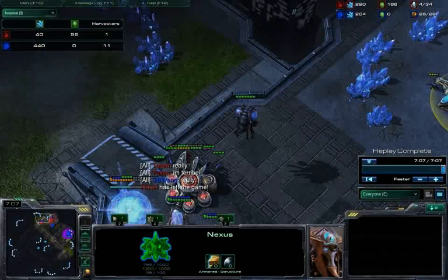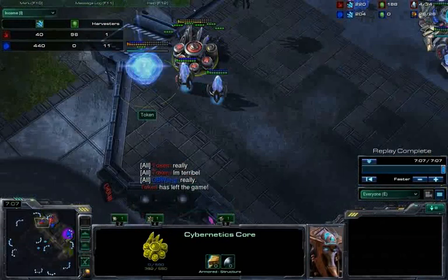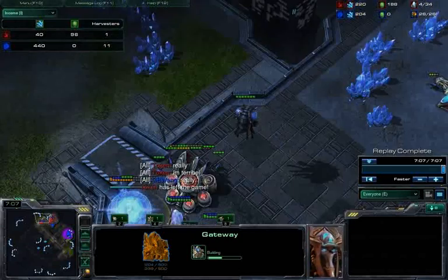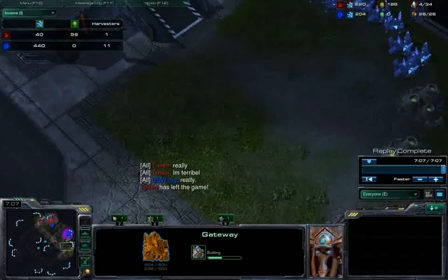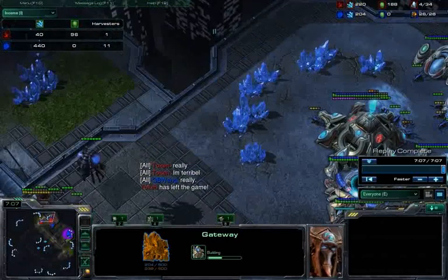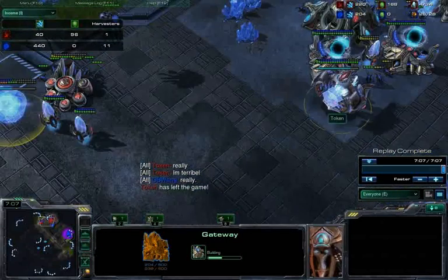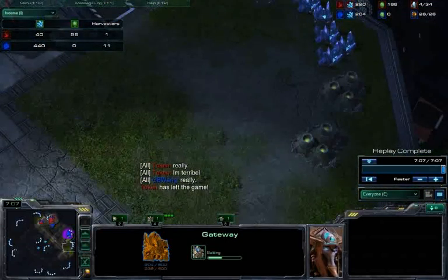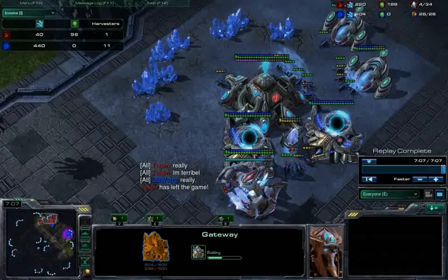One thing I do want to warn you about: sometimes if a Protoss player sees this opening, he might throw down a forge, get a zealot in between the two structures, and then put a cannon right behind it. In that case, you have to cancel and put down a hatchery in your natural. But by doing that, if you force a cannon and a forge, that's already 300 minerals down the drain for him, and it'll buy you more time to put up some spines and go mass mutalisk or something along those lines.